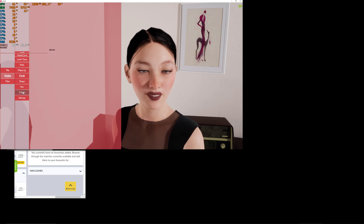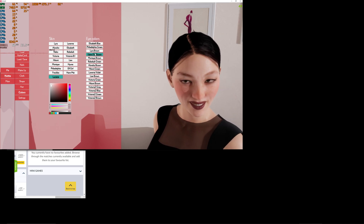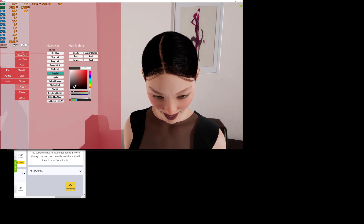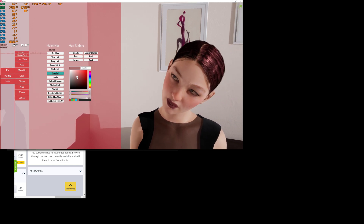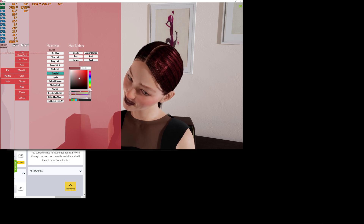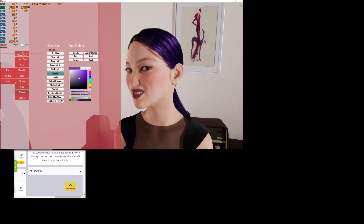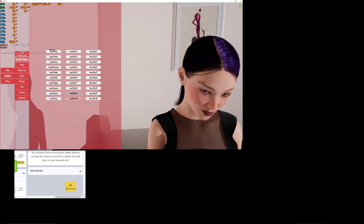Let's go back to the eye color and change the brown eye color. She's looking very different now to a moment ago. Going back to the hair to change that color a bit more — keeping that sort of red, we can go a bit more funky with it.